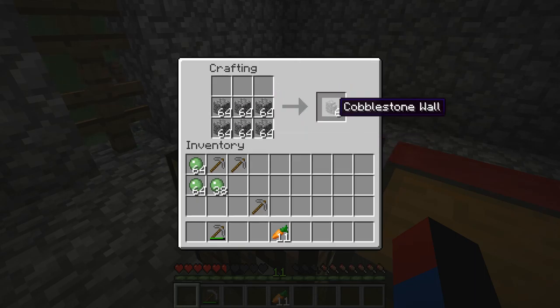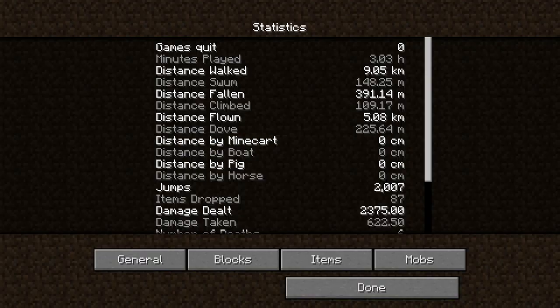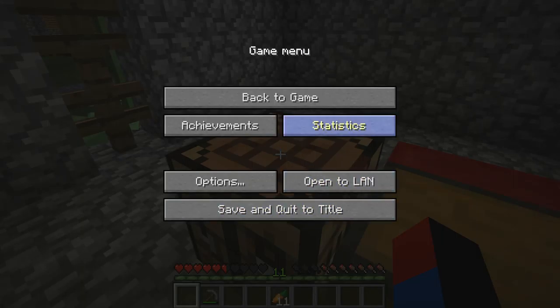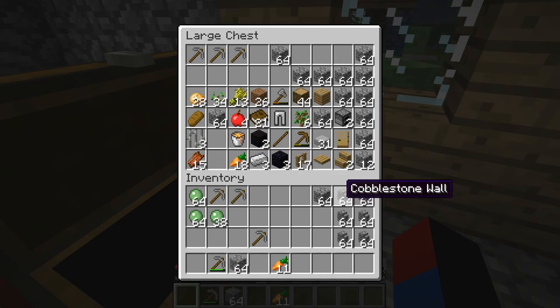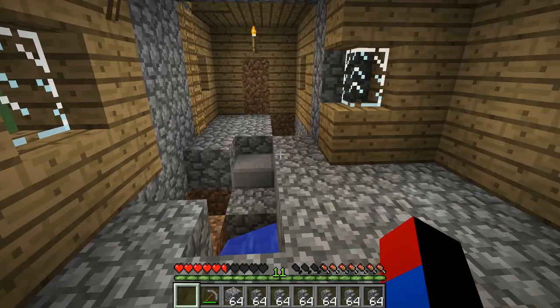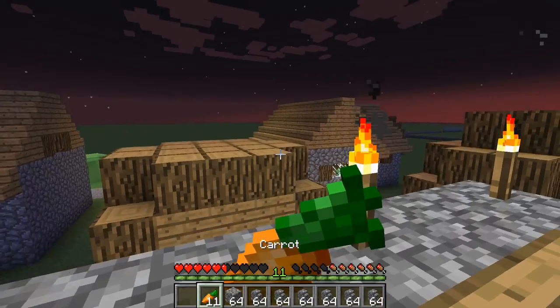Let me craft some more fences. Unfortunately that is not enough, I'll need one more stack. The cobblestone goes pretty quickly, but I did generate a lot. Let me check the statistics menu to see how many pickaxes I crafted. Going to items — stone pickaxes — so I used up 23 pickaxes so far, actually I depleted 16 pickaxes. So I think I used around 15 picks to create all the cobblestone seen here.